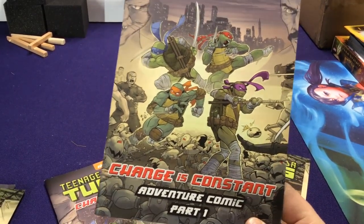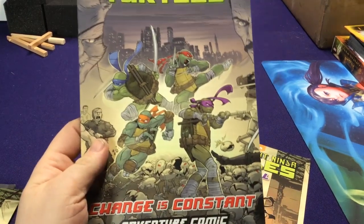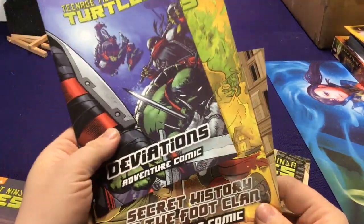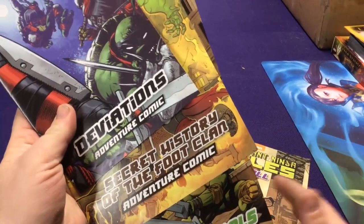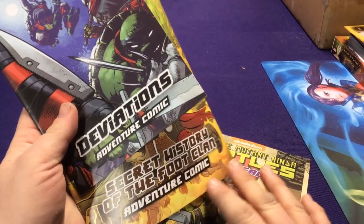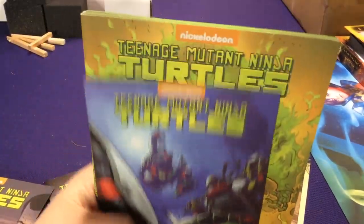Part one is going to cover Change is Constant and City Fall through the two base game sets, assuming most people looking at this will have both sets. Video two will go through the Secret History, Deviations, and the stretch goals — those are the expansions. Even if you only have the two base games and not the Kickstarter stuff, you can see how maps work and make do with what you have, mixing and matching characters and tokens.